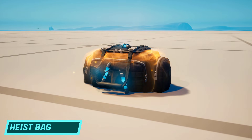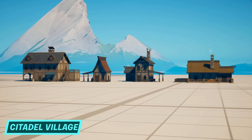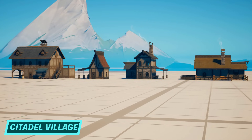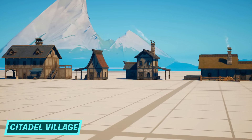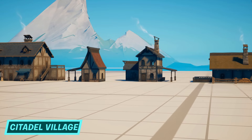The heist bag is the newest container type — it drops a variety of heisting tools including the rocket ram, EMPs, and remote explosives. It's a great set piece. The village buildings from the Citadel and similar POIs like Anvil Square join the castle buildings with a set of prefabs and galleries, offering a good amount of unique and high-detail medieval style assets.